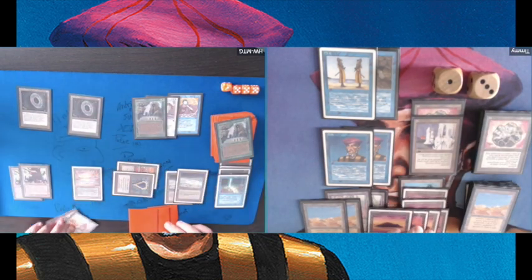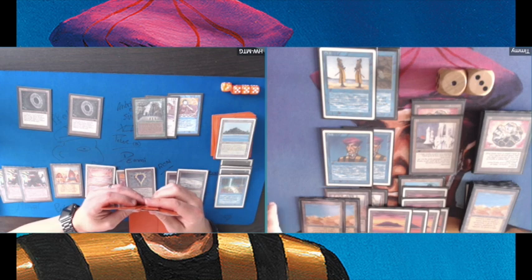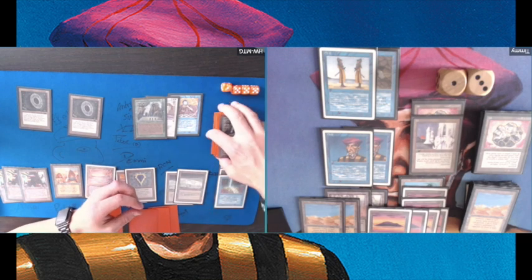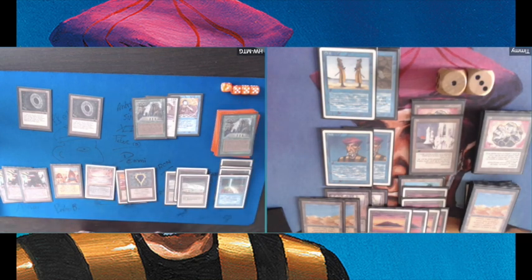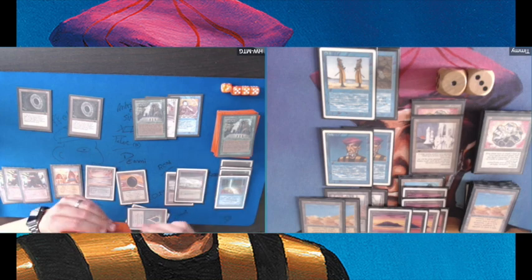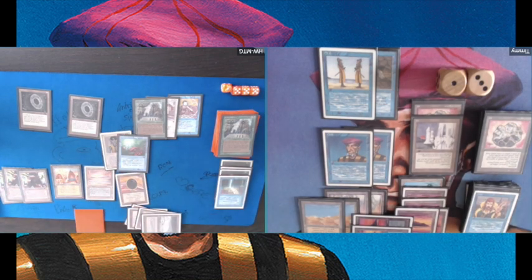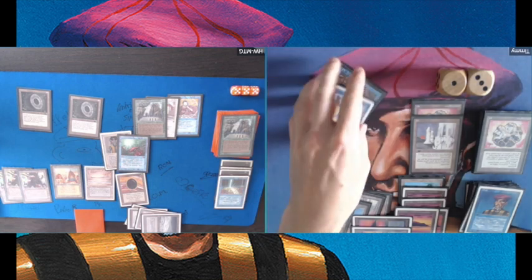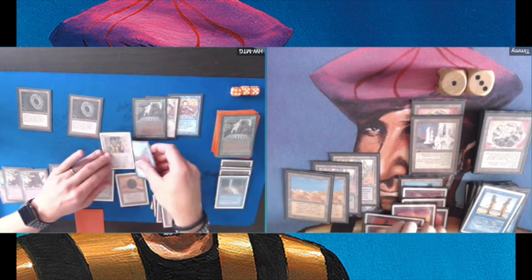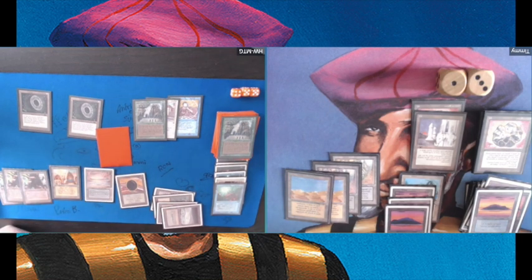He's doing this very aggressively now and I don't think I can make it. There's a lot happening with the Sylvan Library activating during upkeep — these games can get complicated very quickly. This is brutal — luckily I have a Counterspell. Oh, but he's countering my Counterspell. That's just deadly because that was my only chance of winning. It's so unfortunate that he has that Mana Drain.